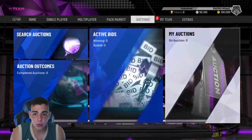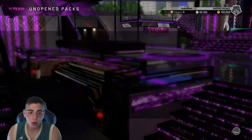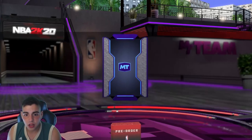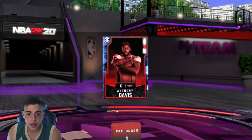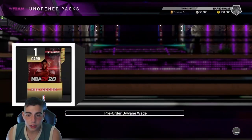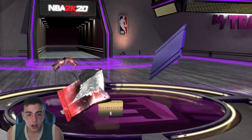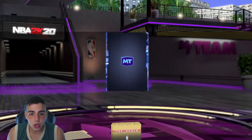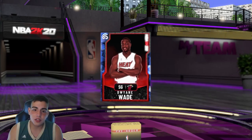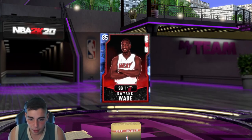Let's get into the pack opening. So we got a pre-order pack right here. It's literally just Anthony Davis. It is a Sapphire Anthony Davis at an 85 overall, so that's pretty solid. And we got 100K VC. Let's just pray. We're probably going to open up a little box. 100K VC, here we go. We got a Dwayne Wade. So that's pretty solid right there. I'm liking that.